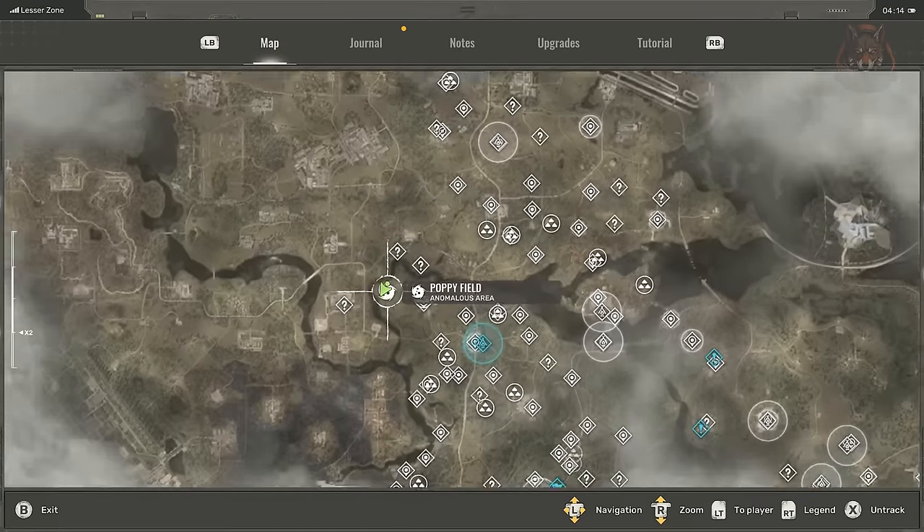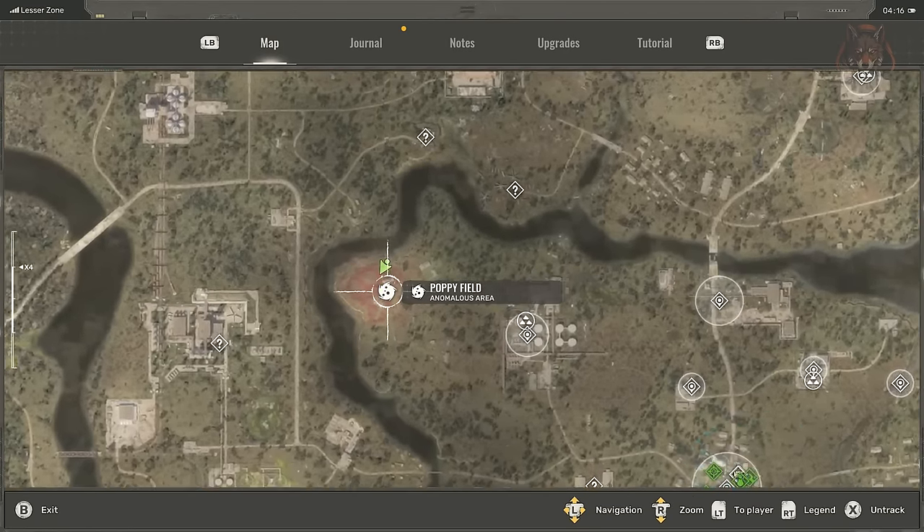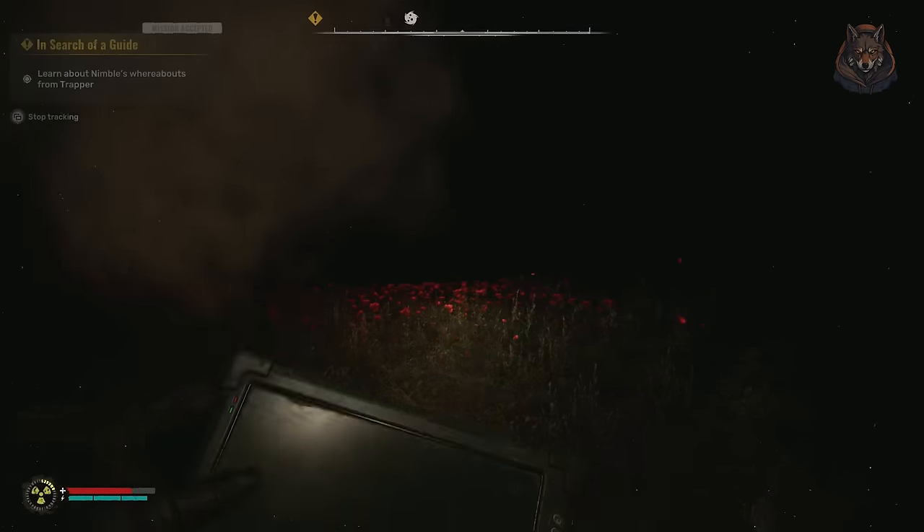Next we have a legendary artifact found in a place you've probably already been: the poppy fields in the lesser zone. Go exactly where I am and you can run into the field and find the blue poppy called the Weird Flower.